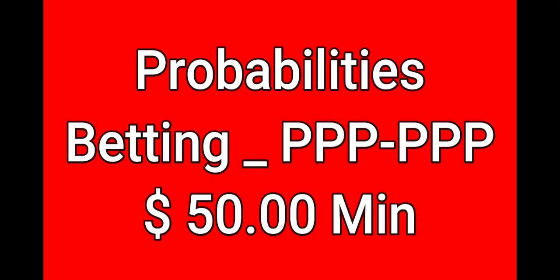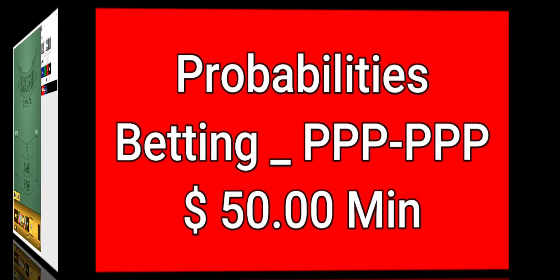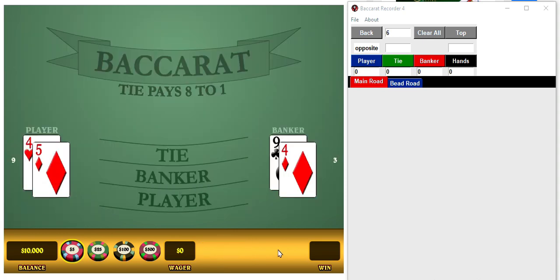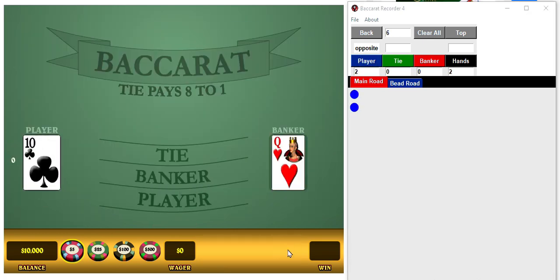We started with $3,000 but we made $250 last time, so we're going to be betting player, player, player, player, player, player. That's all. No commission. So here's game one.